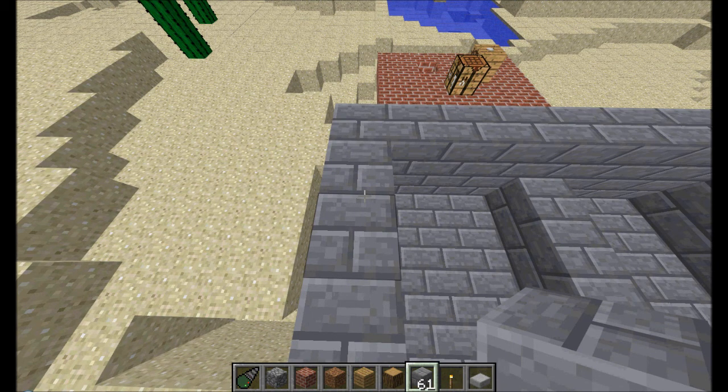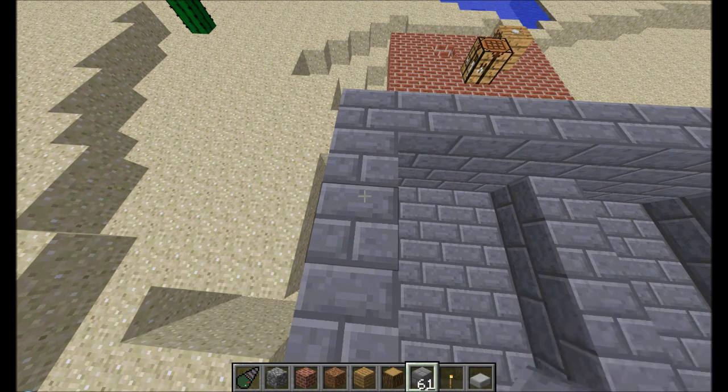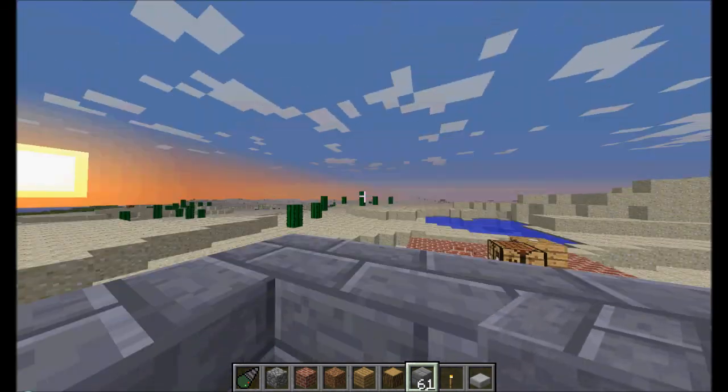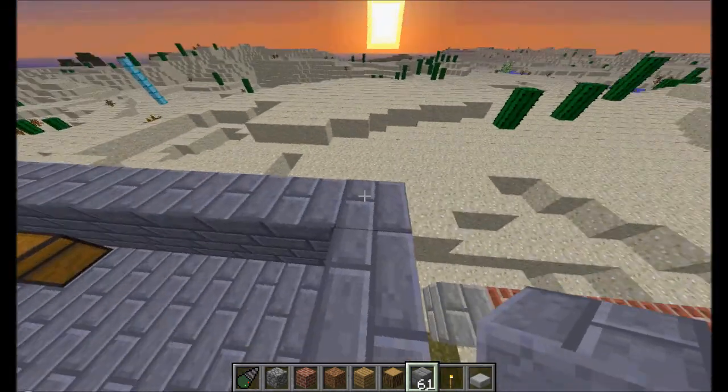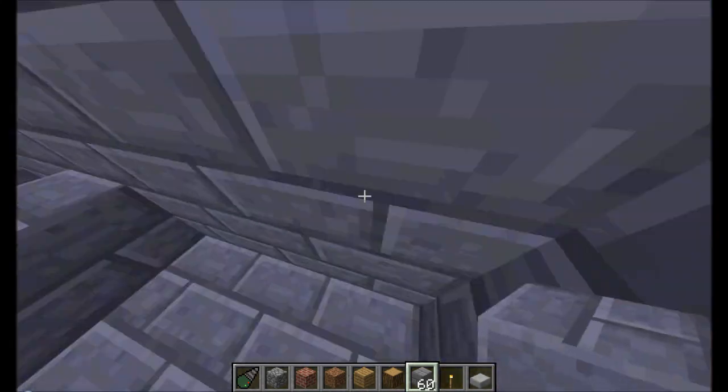The objective of each team is to destroy or blow up the other team's base. I have no idea what he's doing right now — I think he's working on his Zeppelin. You do know that Zeppelin doesn't work on servers, right?